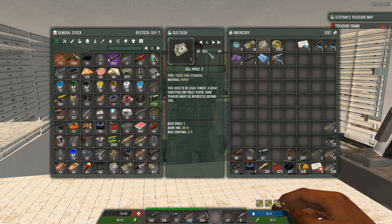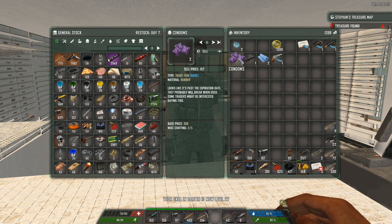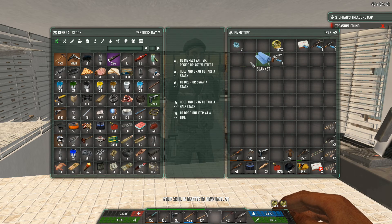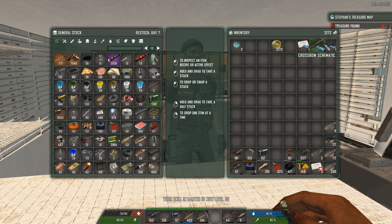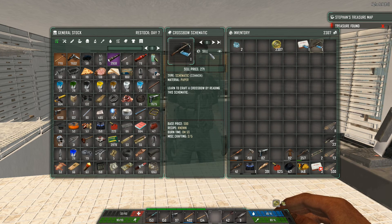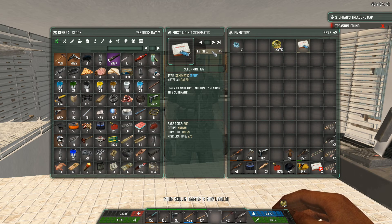Because we need as much cash as we can get. And sell that. We're going to sell those just because, and we're going to sell that as well. These are all schematics that I've already learned and I can't do anything with them. The only thing I would get from them is like a sheet of paper.